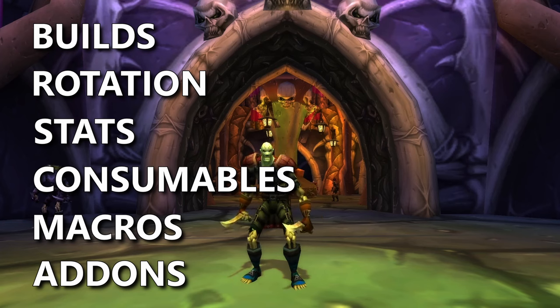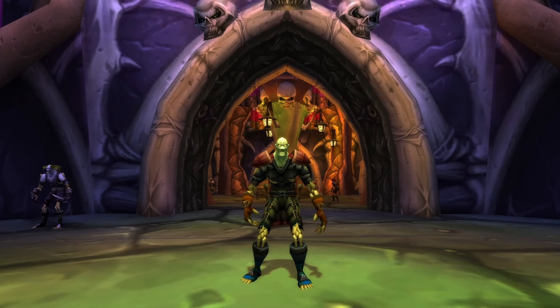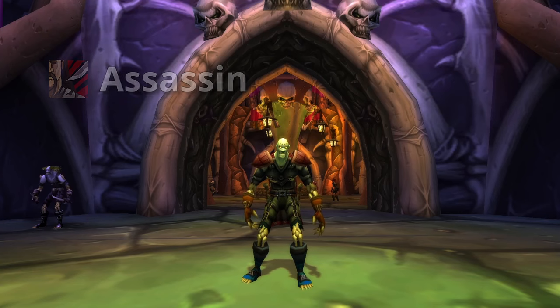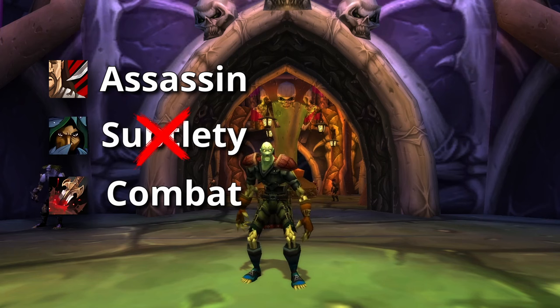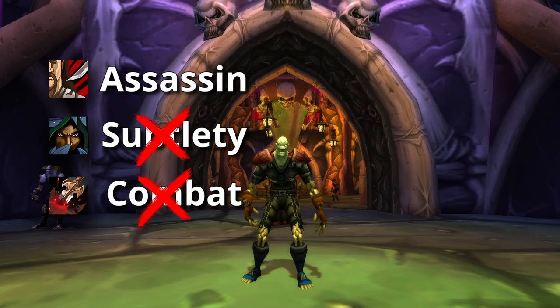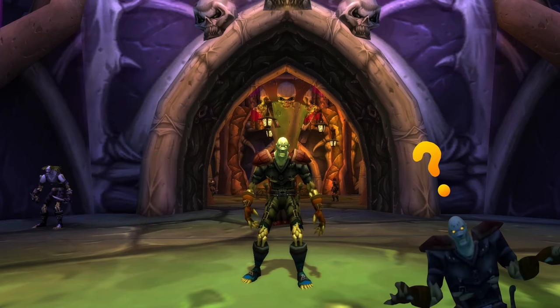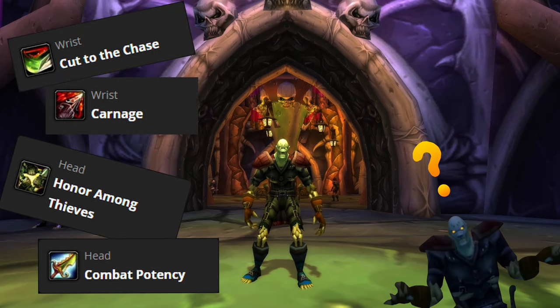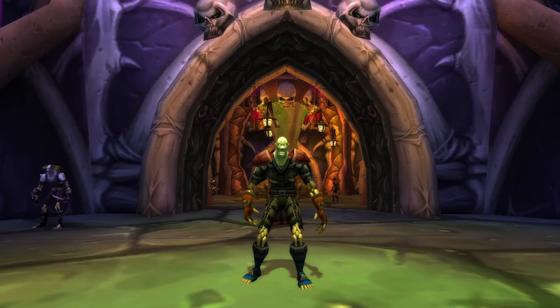There are two DPS builds, both in the Assassin tree, and they revolve around how complex you want your rotation to be. Assassin is currently the leader in DPS, and Subtlety and Combat unfortunately don't have anything comparable that will give us the same amount of damage. Unlike the last phase, depending upon the build you want to go with will depend upon the runes you should take and your rotation.